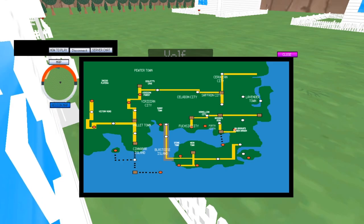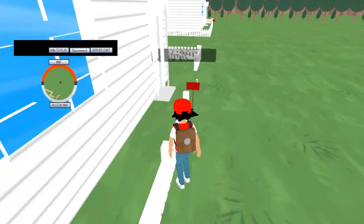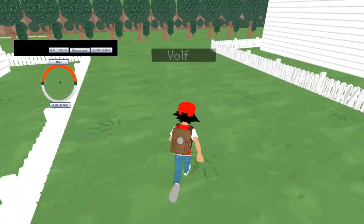Region map — there we go. I always love the region map so I can see where I am or what places to go. I'm guessing we are in Pallet Town, but it's not telling us that or showing us on the map. That's kind of what feels bad.